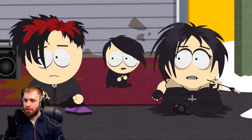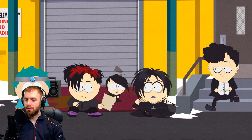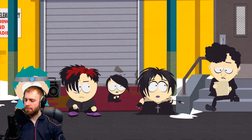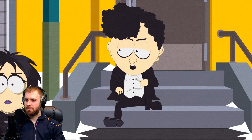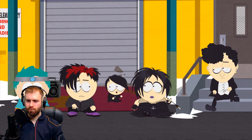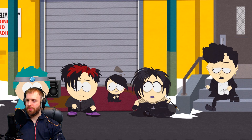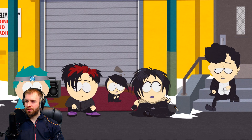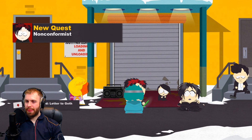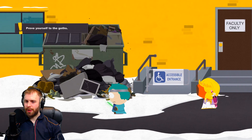We find the goth kids behind the school. They think we might be the new kid people are talking about and tell us to beat it — this area is strictly for goth kids. We present Cartman's letter inviting them to join Koopa Keep to battle the elves, but they refuse: 'We don't play Dungeons and Douchebags.' They say we're a conformist and if we want to hang out we need to get the right clothes and some cigarettes and coffee. 'If you want to prove you aren't a conformist, you need to look exactly like we do.' There's a cool old dude who sells clothes on the other side of town.